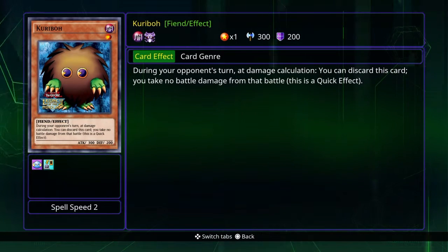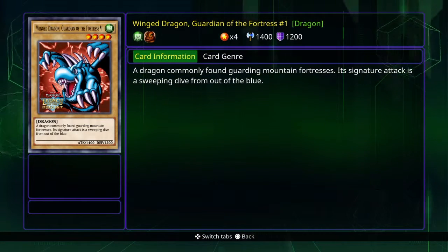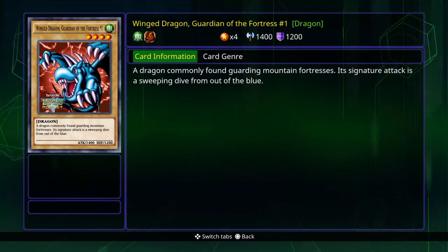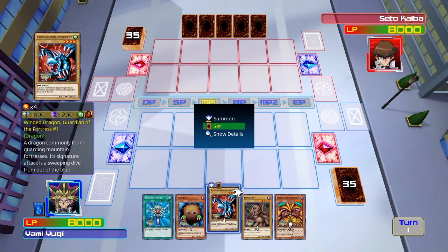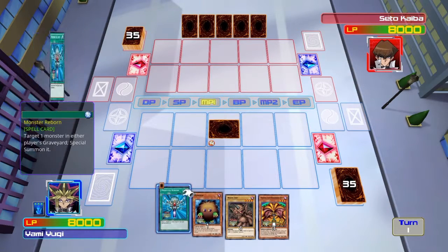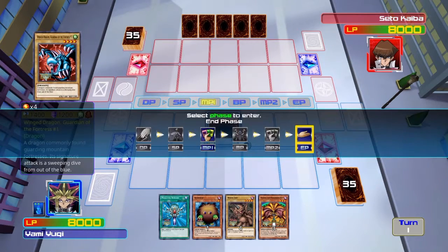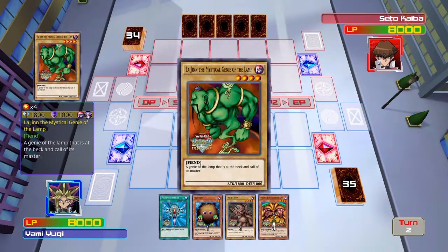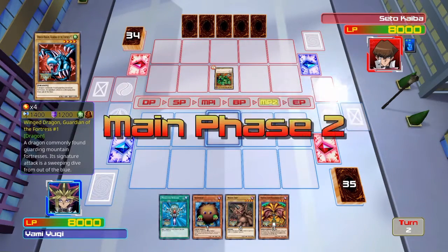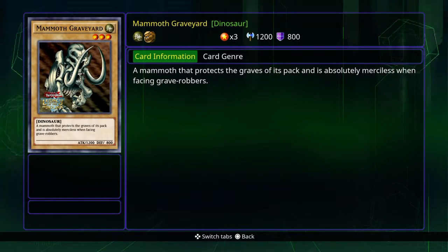You can discard this card and take no battle damage from that battle - this is a quick effect. I'm probably gonna lay down this guy first. I don't want to put down Monster Reborn yet because I'm saving that for a special occasion, and you might have something on the field that would mess it up. And I got hit - that was pretty plain to see.